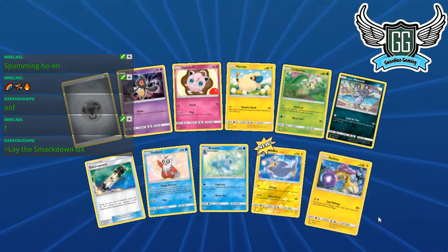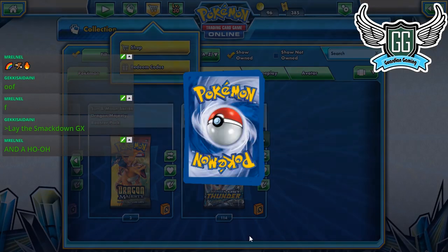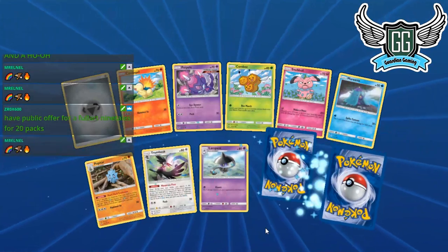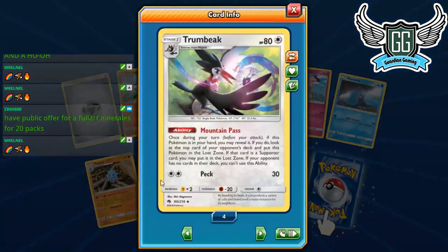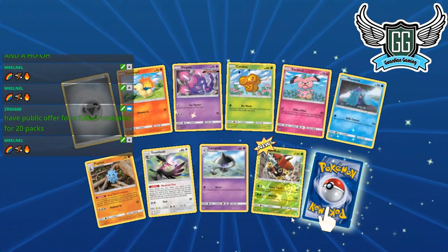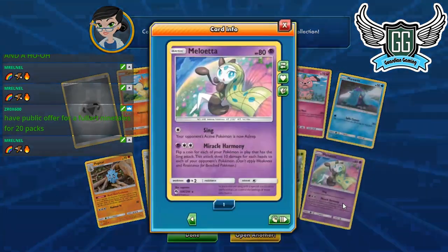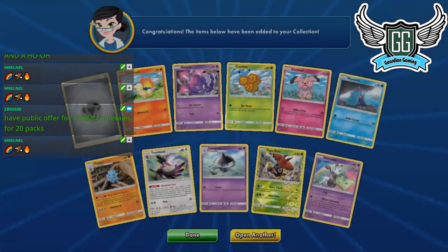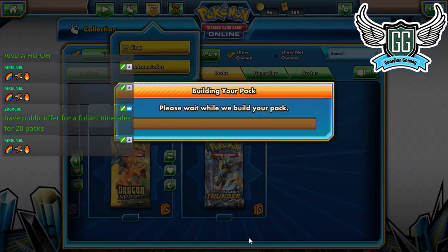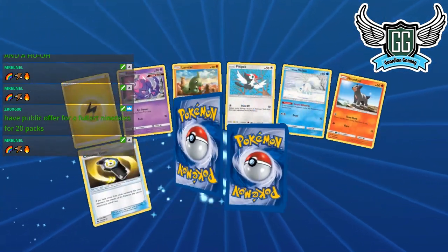I haven't pulled any Zeraora GX yet. I want two — not for a straight Zeraora deck, but more like a Naganadel Coco build with Aether Paradise. We got our full set of Trumpets now — just missing Jumpluffs; haven't seen any yet. There's a Tapu Bulu and a Meloetta — this card sucks if I remember correctly, moving on.